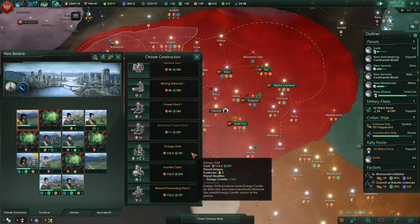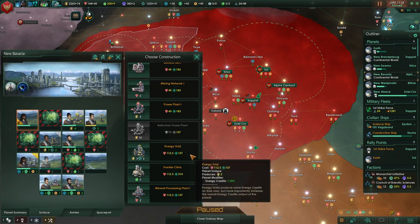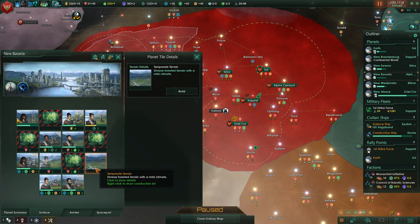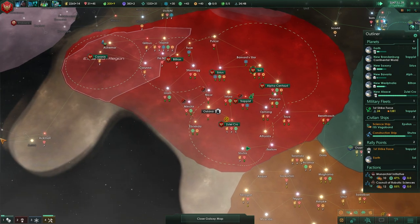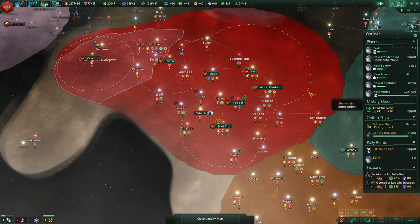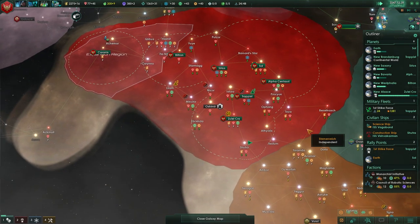We don't have much influence. We could also build a frontier clinic here. We're not really hurting for energy, so let's do energy grid first, and we can put a frontier clinic down here too. I like the unity boost because ascension perks are how we're going to win this arms race, and we're close to one.